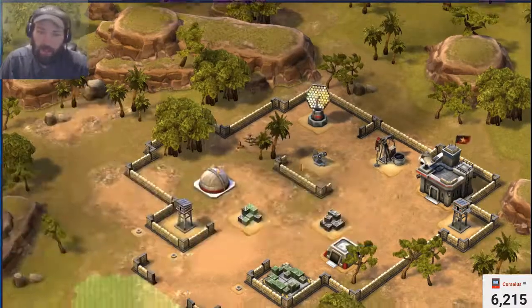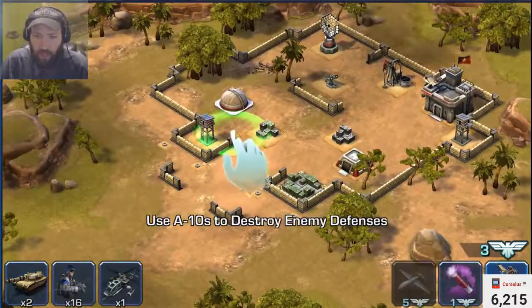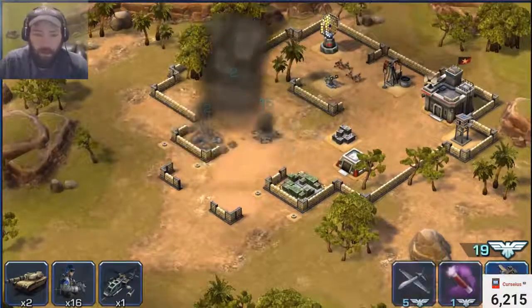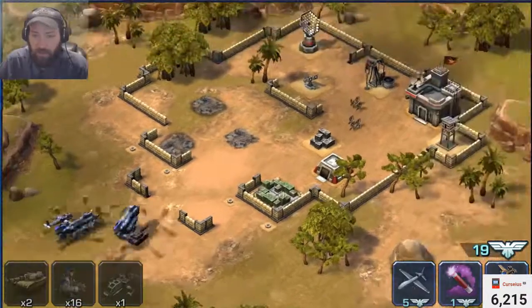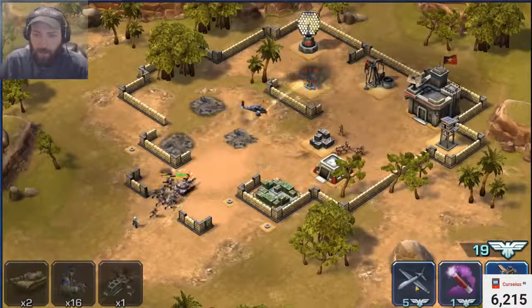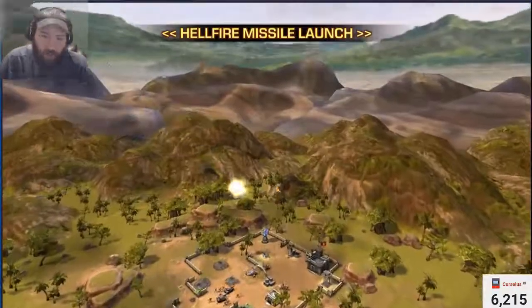First, we're going to go through the quick tutorial battle that they give you. They want you to just pop all your troops down, and then they want you to use the Hellfire and destroy that.